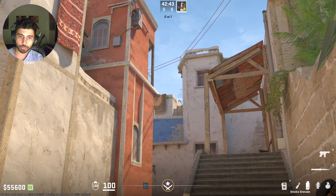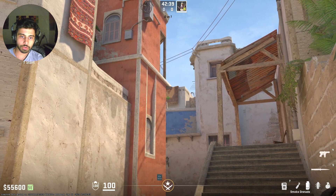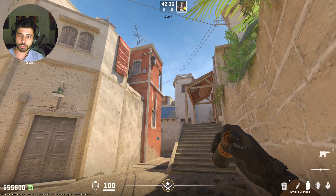The second smoke is gonna be for market window. You're gonna aim at this black spot right there. You're gonna run until you cross this line on the carpet. This requires a bit of practice, and you're gonna jump throw.